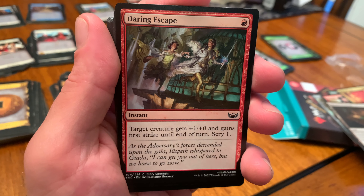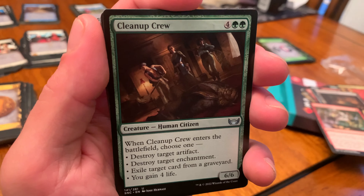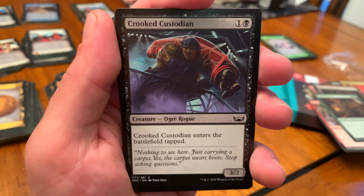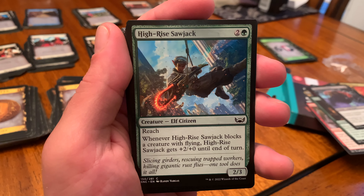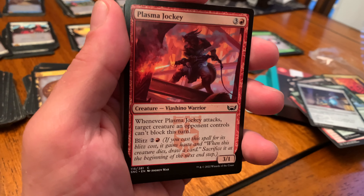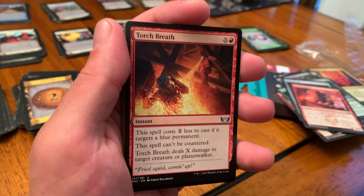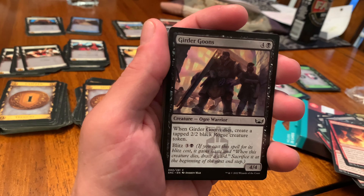Daring Escape, an instant. Cleanup Guru, a human citizen creature — they destroy a bunch of stuff, that's kind of cool. Crooked Custodian — oh my god, the ogre is the cleanup guy, an ogre rogue. High-Rise Saw-Jack. There's a little artifact creature cat — that's a doggy actually. Torch Breath, an instant — that looks painful. Girder Goons, an ogre warrior.